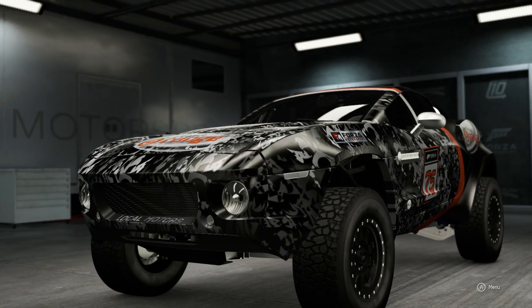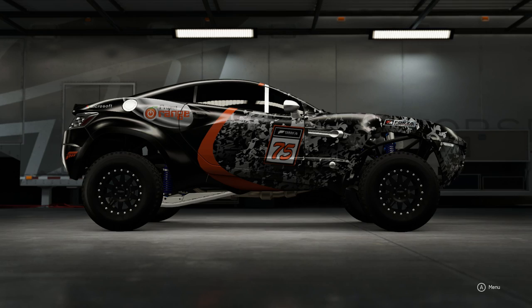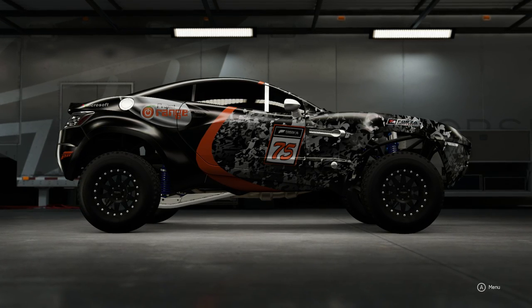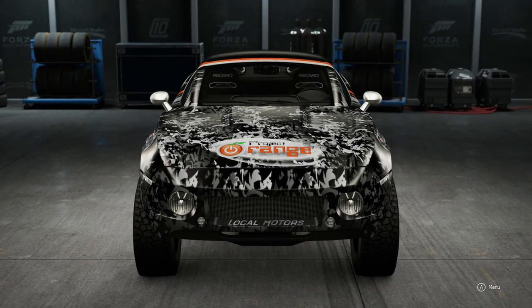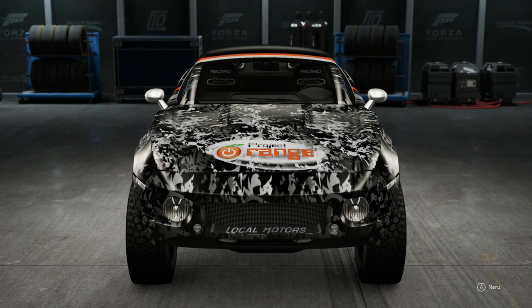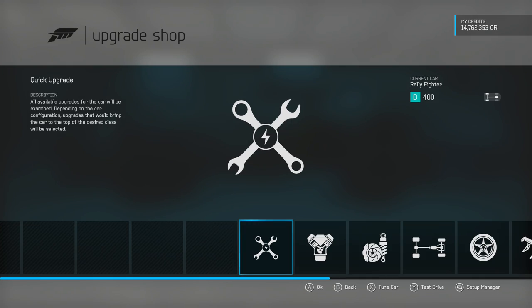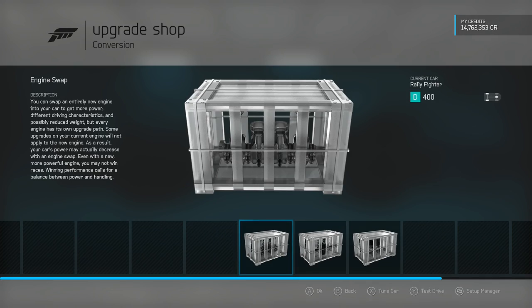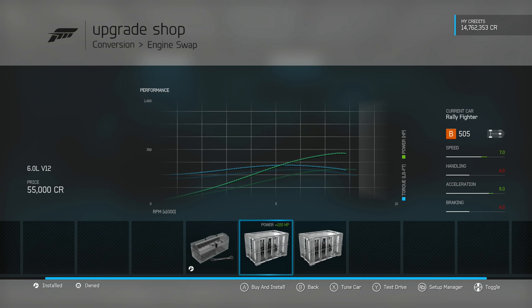Hello and welcome to the show. I'm here on Forza Motorsport 6 with another silly car build. My vehicle today is the Rally Fighter, which is quite a crazy vehicle to begin with, and we're going to make it even more ridiculous. There is an option to put in the six-litre V12 - a Ferrari Enzo engine - which I think is the most powerful engine you can swap into cars in the Forza games.